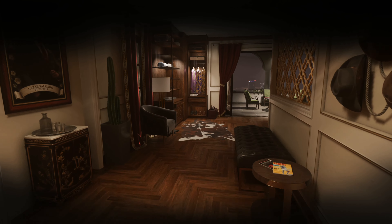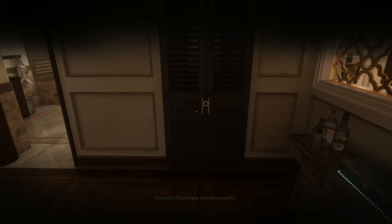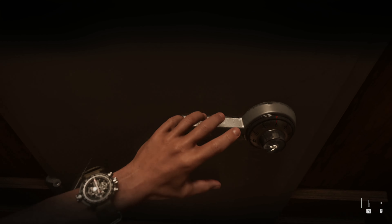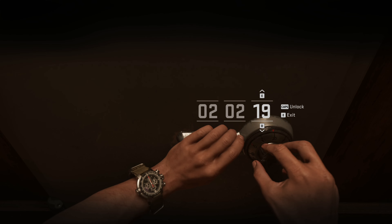Go through this door very quietly. The safe is in here. The combo is 02-02-19. The combo is found as a date on a picture on the wall. Open the safe and take what's in there. Conceal the gun you find as well.